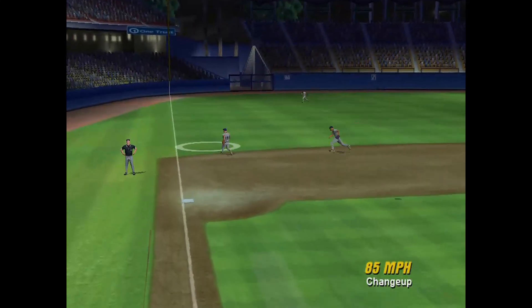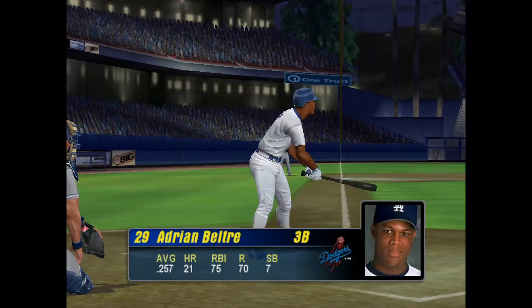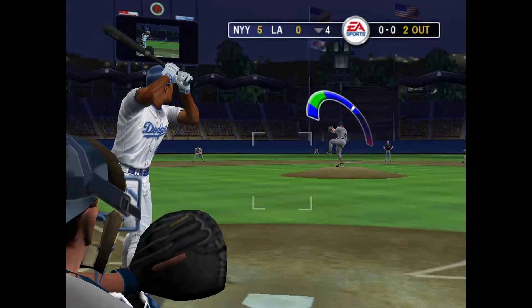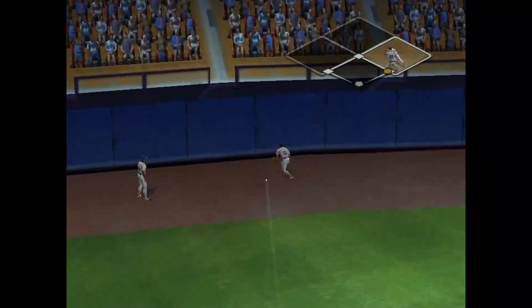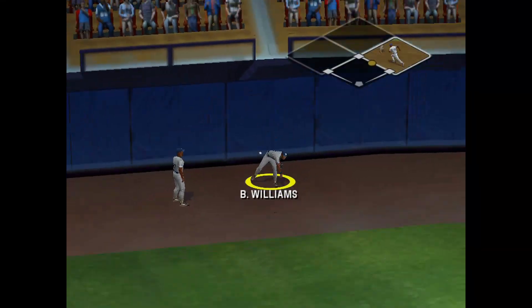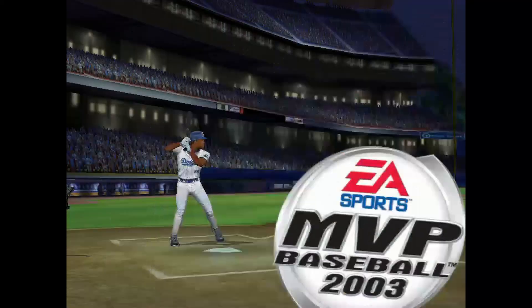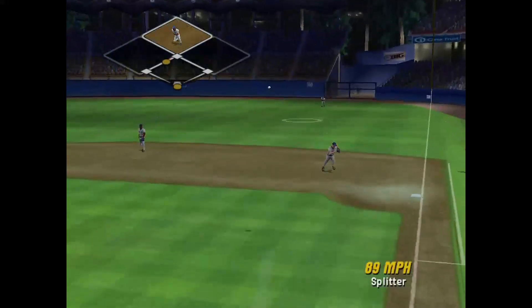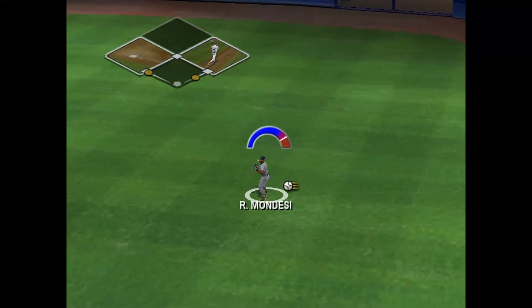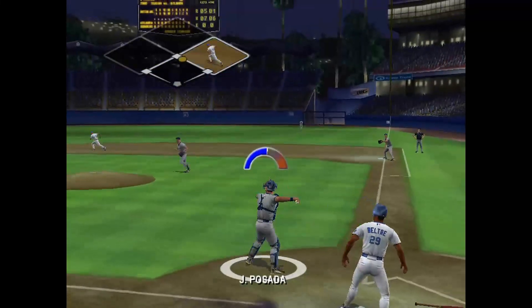McGriff sends it out to left field — Ventura makes the play. McGriff got under that one, fielder had no problem making the out. Pulls one on a line — that one drops in for a hit. He's headed to second. Beltran in there with a double. Everybody in the major leagues can hit a fastball, especially one like that that doesn't move. Line drive forward — he's riding into third. A run scores on the play, he's in there safely at second. That's an RBI double by Cora.